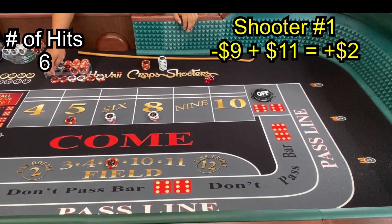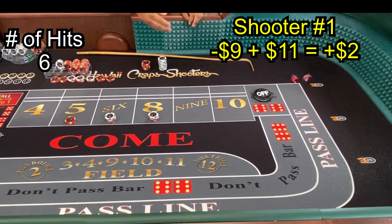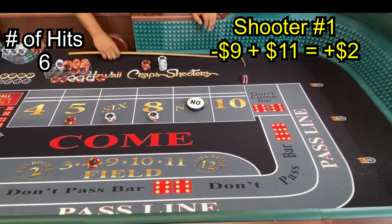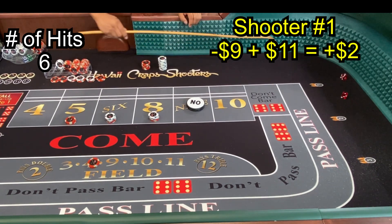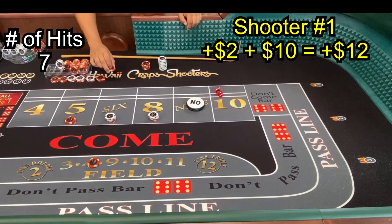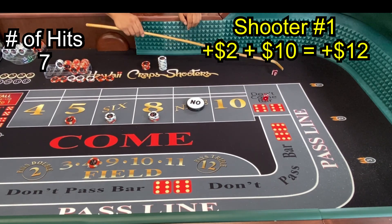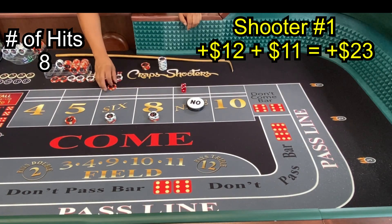Eight winner, eight winner, eight — lose the field but we get paid $21. Now we know we are free rolling — we hit our hits to break out even. Ten, twenty, thirty, forty, fifty, sixty, three dollars — so we made $2. Everything else is free rolling at this time. Eight — remove your field bet again.